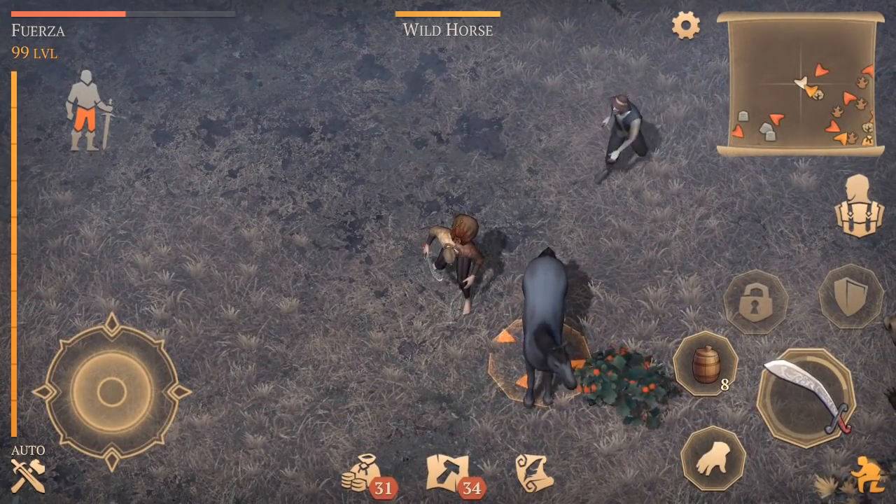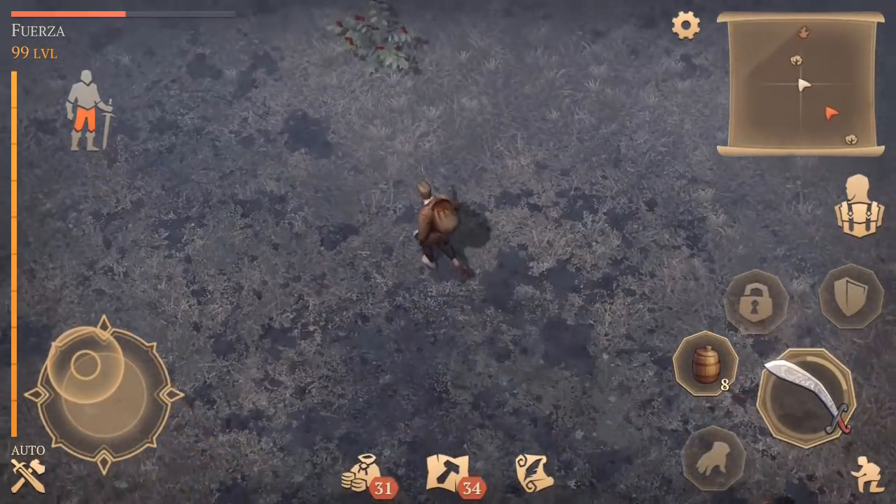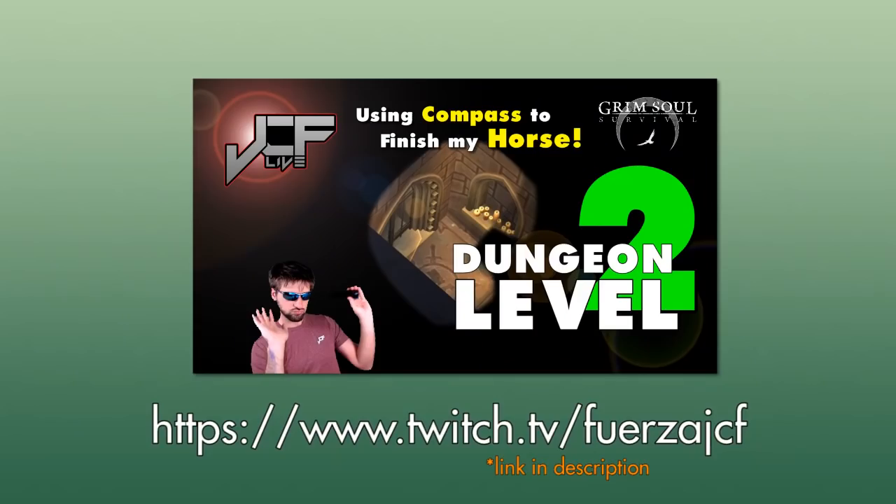Taming a horse is currently the ultimate goal to accomplish in the game. I have obviously not done this yet since the update just came out, but shortly after releasing this video I will be doing the second floor of the dungeon live on Twitch, and if I get the bridle, then I will go finish my stable and tame my horse in that livestream. I hope you guys come join me for that. My next video in this game will probably be a tutorial on how to get each and all of the items to finish your horse.